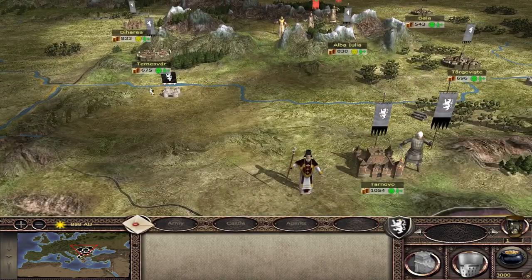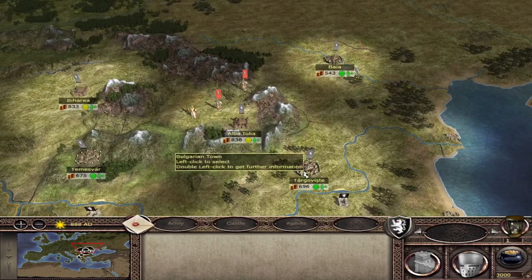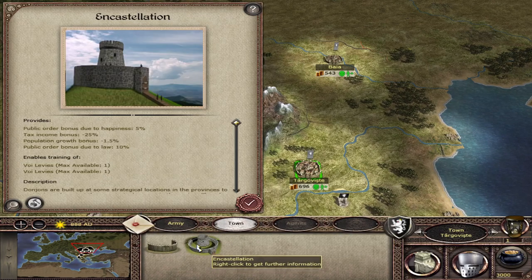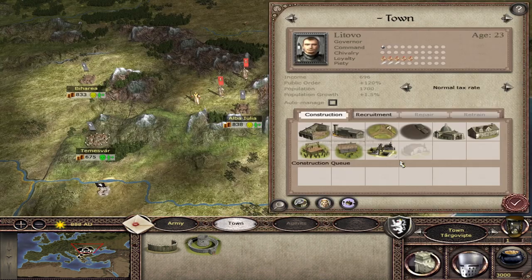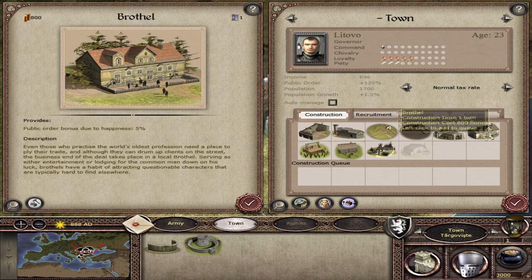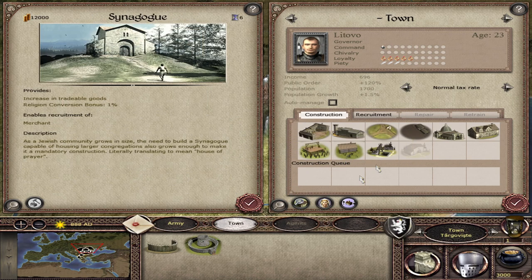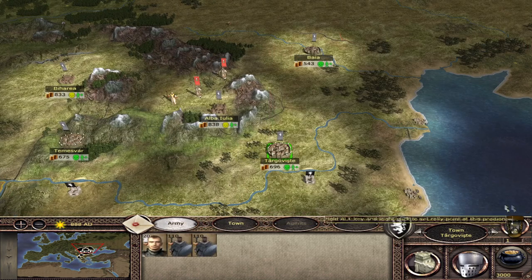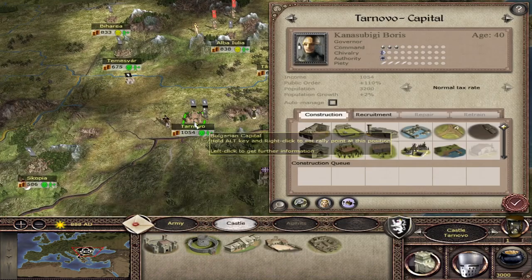I might do a separate video announcement just to help people with that issue, because I wasn't able to pinpoint it until someone mentioned it on the Discord — link to the Discord in the description below. Now we've loaded up the campaign. The buildings are pretty similar to the standard Chivalry 2 buildings: you have encastellation, the standard town watch, militia, land clearance, brothel, peasant freeholds, synagogue — the standard assortment.